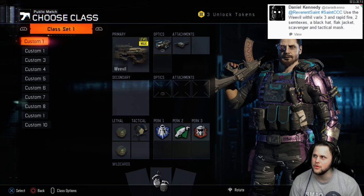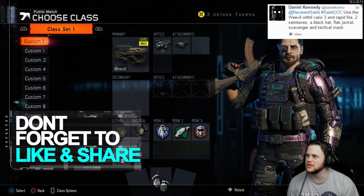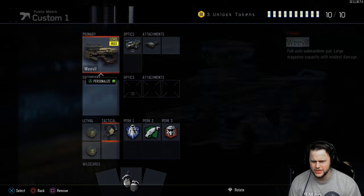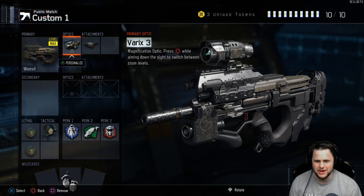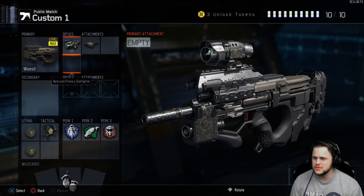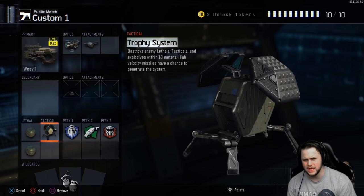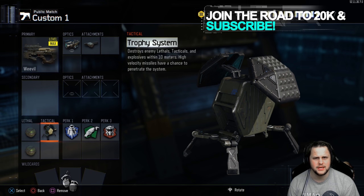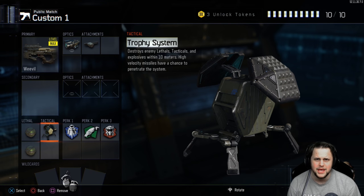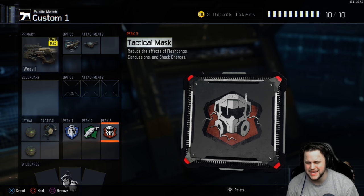Daniel Keno on Twitch wanted to do a Twitter episode this time around. He said use the Weevil with the Varix 3 scope, which is interesting — any SMG with a scope is just unnecessary. It's also got rapid fire, Semtex, plastic explosives, and a Black Hat. But I don't have that unlocked — you gotta be level 54 for that. So I decided to throw a trophy system on instead, especially because a Black Hat is pretty much 98% guaranteed to get no use in a free-for-all match. He said to use Flak Jacket, Scavenger, and Tac Mask.